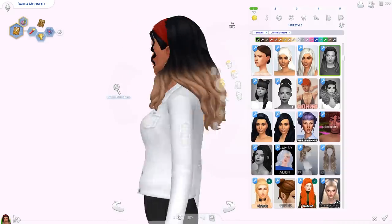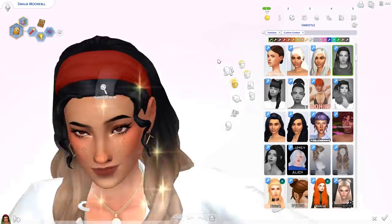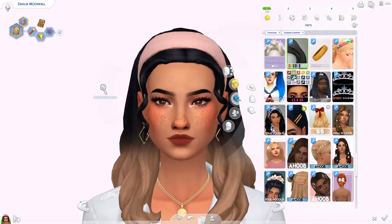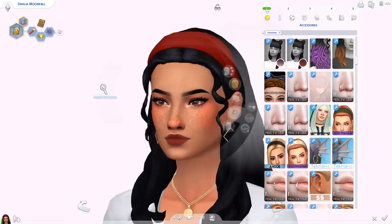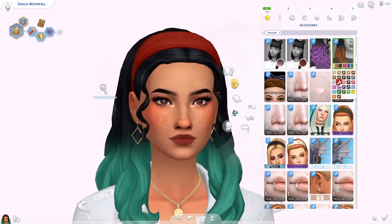This is the first hair — the Nila hair. It comes with a headband that you can change the color of in the hats category. It also comes with an ombre accessory, like a lot of the hairs I'm showing today, so you can add this or go without it. It comes in loads of different swatches so you have so many options with this hair.